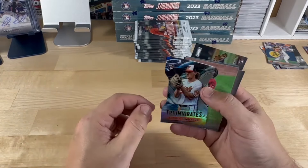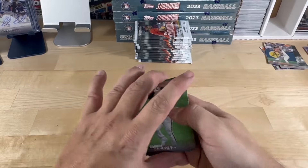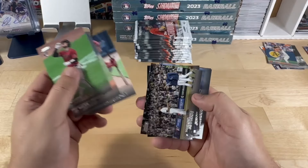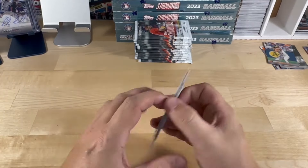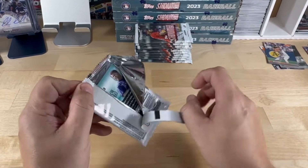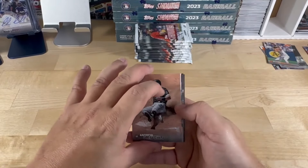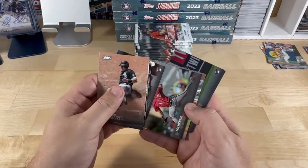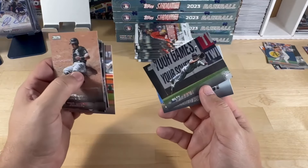We've got the Gunnar Henderson right here — nice, with a little puzzle piece. I think my first Moreno, Nolan Jones, Stevenson. Young Eddie Murray — nice. Vaughn, Diaz, Albies, Grissom. Skubal in red. Where's the Riley Green regular size? A couple boxes ago we got the Riley Green box topper.